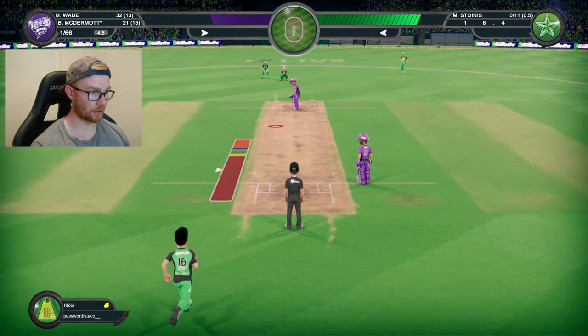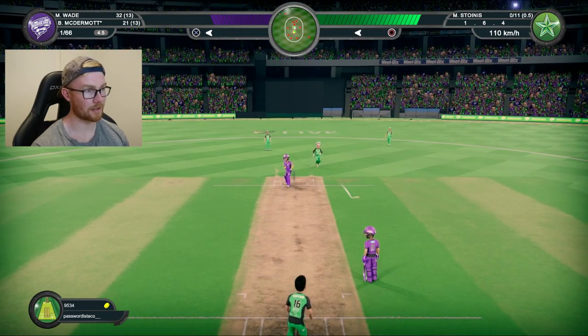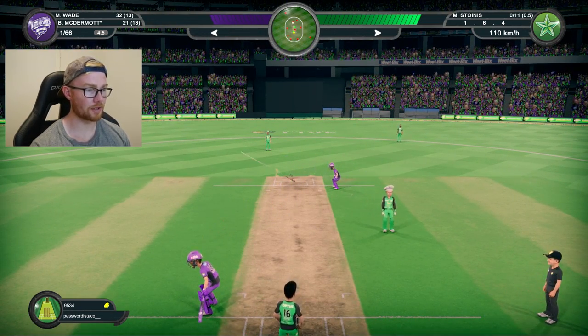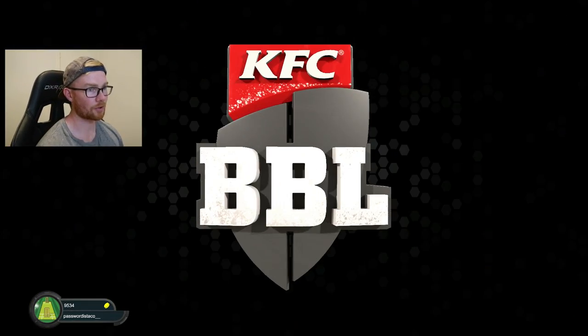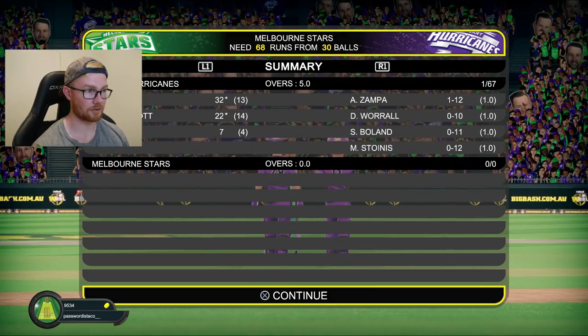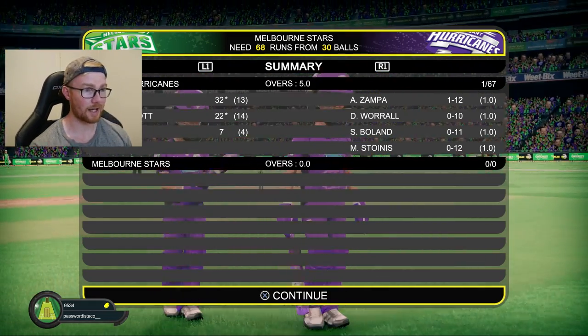Last ball of the innings — going for an in-swinger, back of a length. Who does that with the last ball of the innings? Goes for a block and run. So we are chasing 68 to win. Let's give it a nudge.